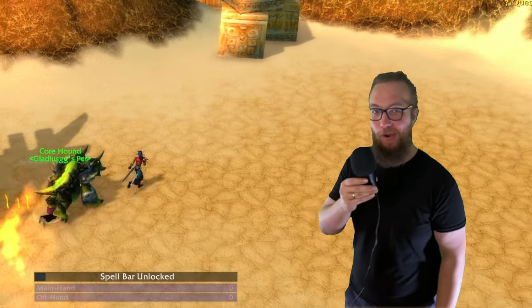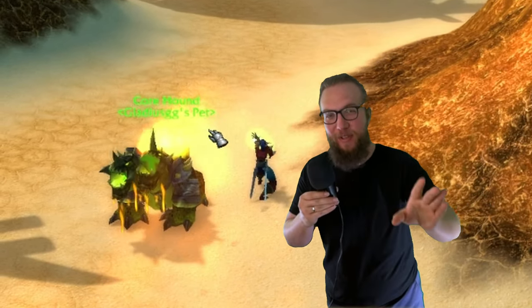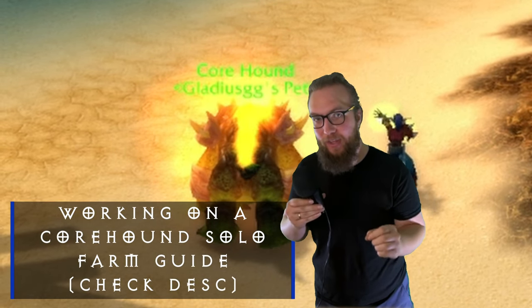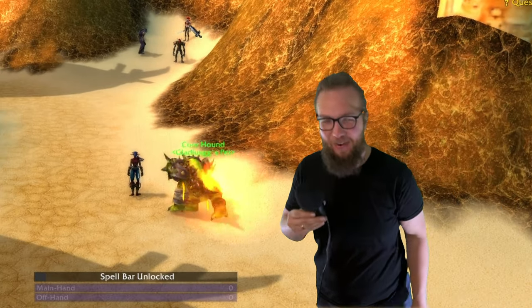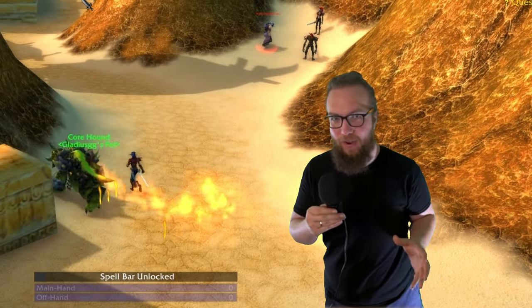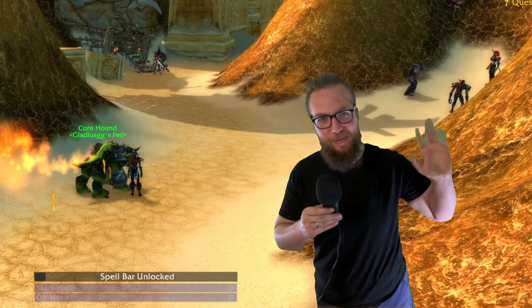I myself am not interested in doing that — I'll take a little bit of the DPS loss. In fact, I might even just use a Core Hound because he's pretty cool. But to each their own, play the way you wanna play. That's how you do it — that's how you get your cat and get yourself ready to head into Sunken Temple. We're keeping it simple: 20% effort for 80% of the result. If the video did help you out today, please hit the like button. If you want to stay tuned for WoW content in the future, please subscribe. I appreciate your time and I'll see you in the next one. Bye everyone.